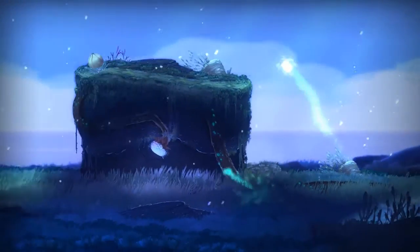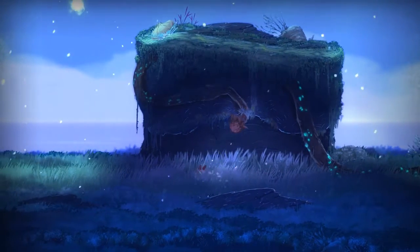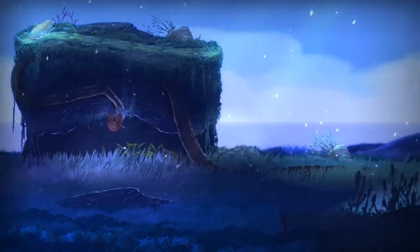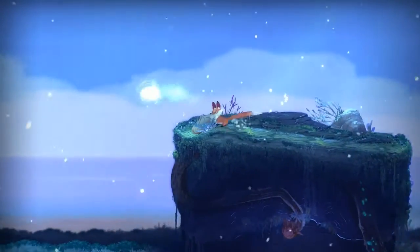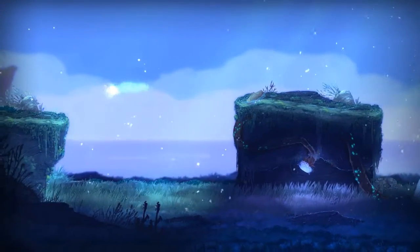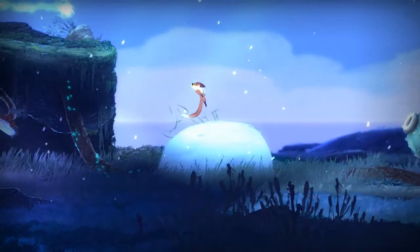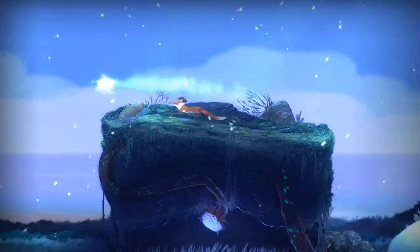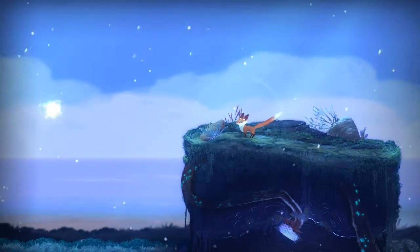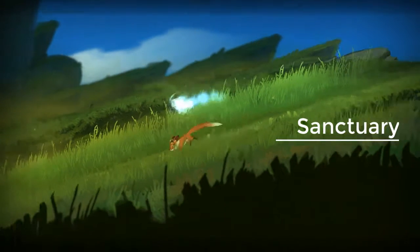We can't interact with that — oh, that's how we interact with it! Oh wait, this one here — why won't it let me jump? And then it comes back this way, and now we have a mound of snow so we can get up there. Let's do it. Oh, we have to change it back — we have to change it to fall, I suppose. Still getting the hang of this fox business. Thank you — yeah! We're moving. The sanctuary — we are here!